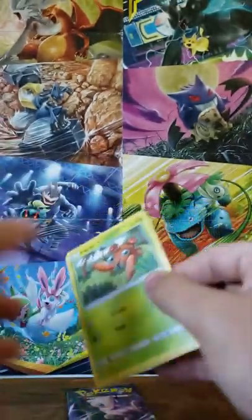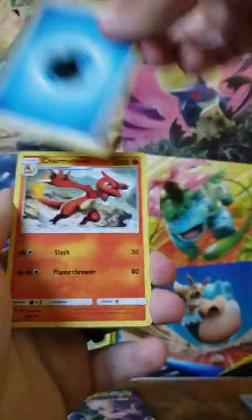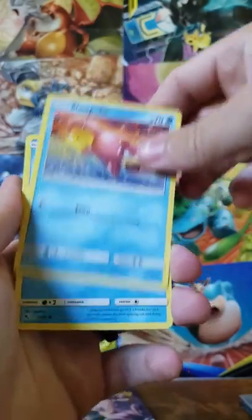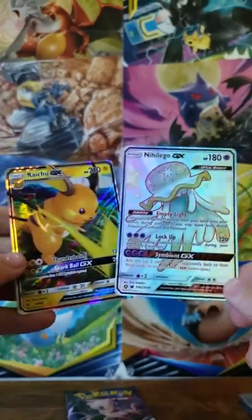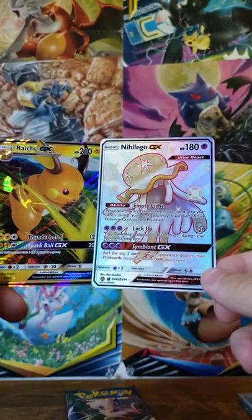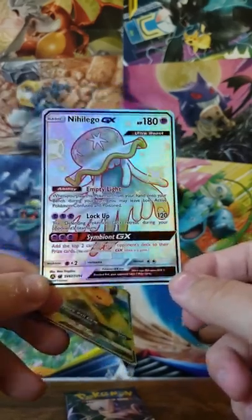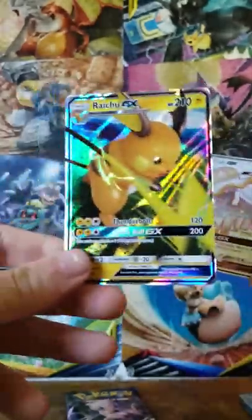I know there's a Full Art Shiny Lycanroc in this set as well. Second to last pack — Water Energy, Charmeleon, Charmeleon, Jynx, Graveler, Paras, Charmander, Slowpoke, Psyduck, Clefairy — Full Art Shiny Nihilego with a Raichu GX! Back-to-back double perfect packs right there guys — can't complain at all with this Hidden Fates Great Ball Collection box. Haven't pulled this Nihilego before — not sure how to pronounce it — very excited for that. And another Raichu GX — that'll be the fourth one I have.